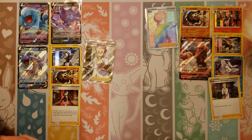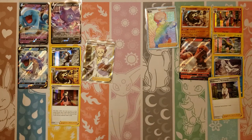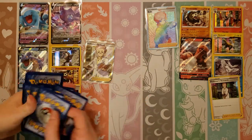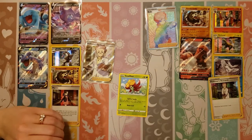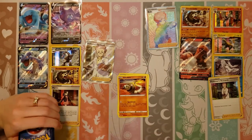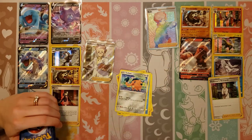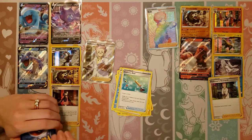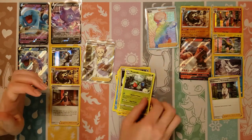So very heavy on the hollows in this set — seven in this box: Marnie, Professor's Research, Obstagoon, two Sanacondas, and Boltund. That's the hollows. The other box was looking a little bit better — actually a lot better. But the Professor's Research and the Beedrill are very good. Next pack: Silicobra, Yamper, Crabby, Cufant, Grass, Seel, Ordinary Rod, Beedrill, reverse holo Gengar, and a Roserade.